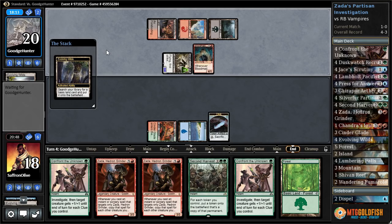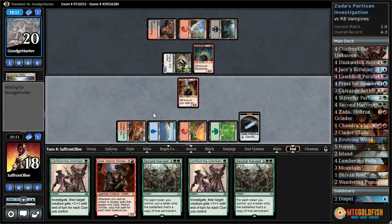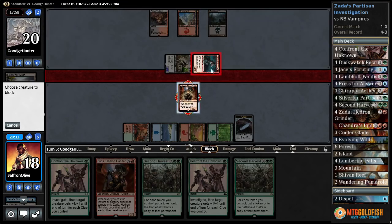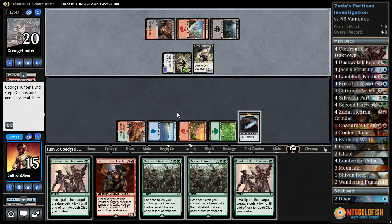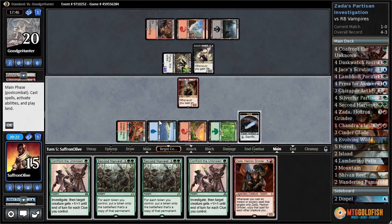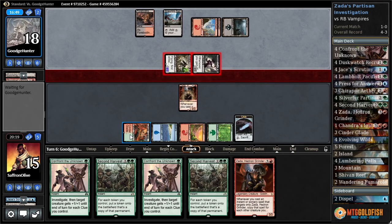Blood Mad Vampire. Evolving Wilds, crack it, get a mountain. Land and Zada, pass the turn. When it goes to attacks we probably get a block on Blood Mad Vampire — unfortunately we have another Zada that would just get out of hand too quickly. Blood Bond Vampire. Come on, land. Oh my goodness, we're Zada-flooding. Zada, pass. We're taking eight here — that's a lot of damage.